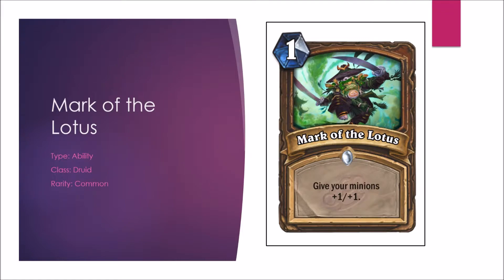Next is Mark of the Lotus — give your minions plus 1, plus 1. A 1-mana Power of the Wild. Sounds pretty good. Power of the Wild has the option to summon a 3-2 and has Fandral synergy, but in most cases Mark of the Lotus will be the better card. In Arena it's the same story — even if it's only used to buff 1 minion, 1 mana plus 1/plus 1 still isn't that bad. Mark of the Lotus — the new Mark of the Wild — A-minus in Constructed, A-minus in Arena. We're gonna see it a lot.